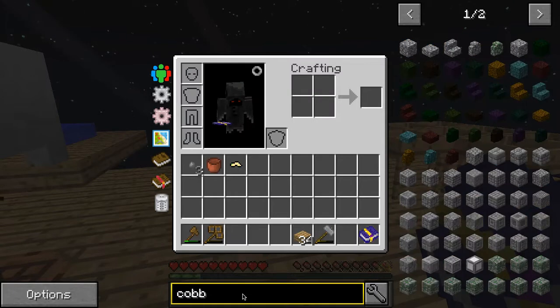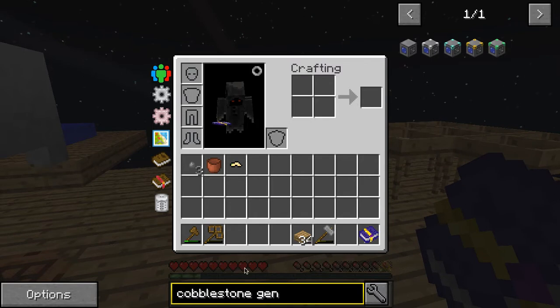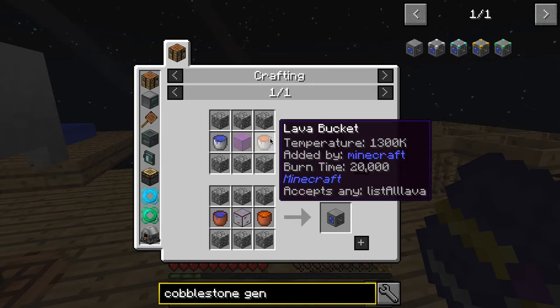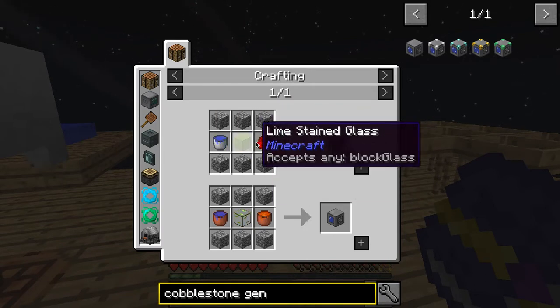There's a cobblestone generator. I'm going to need a lot, actually, so I'm going to need another bucket and a bunch of cobblestone.